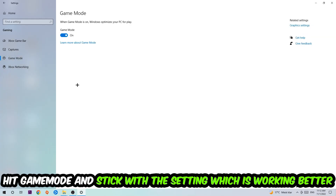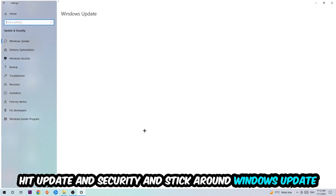Afterwards, hit Game Mode. I can't really tell you to turn this off or on — you need to check it for yourself and stick with whichever setting works better for you.